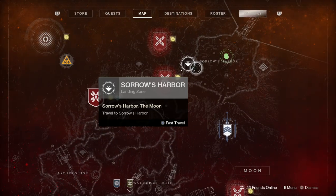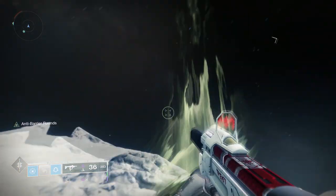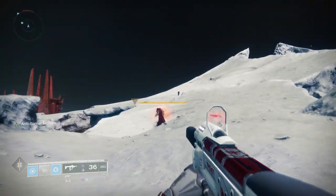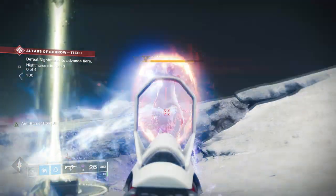Simply go to the Soros Harbor and you can do this new public event that requires you to basically protect certain areas of the map without having nightmares reach them. You need to open a Tier 3 chest and you need to actually kill 20 nightmares.